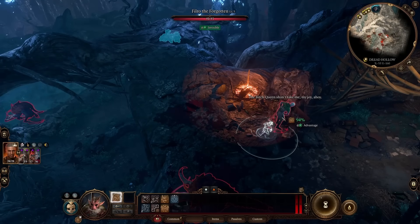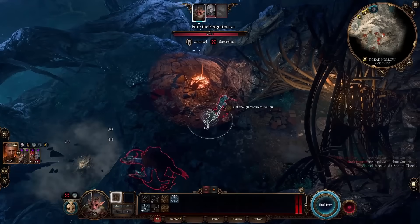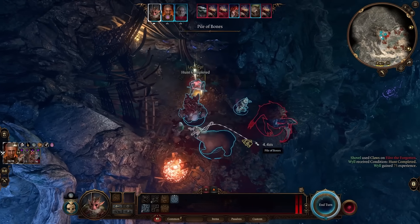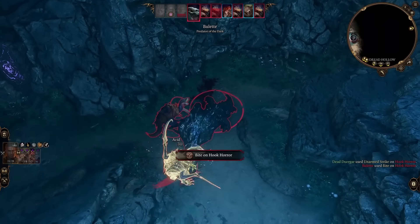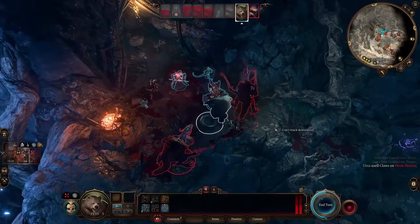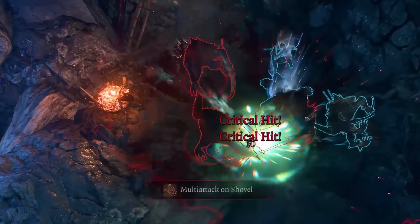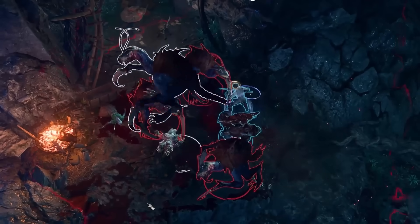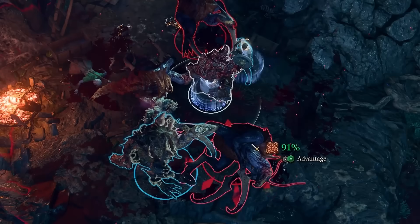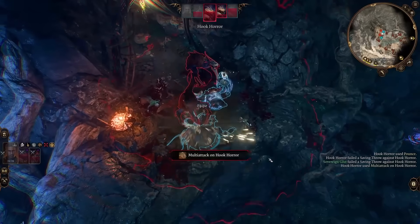I get body slammed by a Bulette before surprising Finro and a Hook Horror. Of course, it returns and merges the fight with other unsuspecting Hook Horrors. I manage to kill Finro before he gets a turn and get enough XP for level 4. The Bulette does a fair bit of damage before running, and now we're stuck fighting 4 Hook Horrors at once. By blessing everyone and focusing on one, I manage to take it down and reanimate it with Glut, just in time for both Shovel and Ursa to die. The Hook Horrors have Pounds, an ability that lets them prone enemies, allowing Multistrike — and it fits perfectly with Glut, who also has Multistrike.